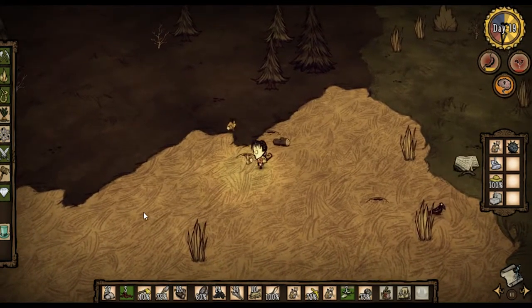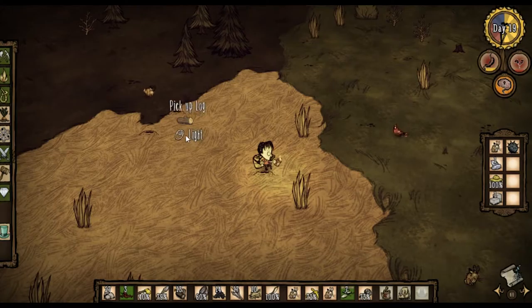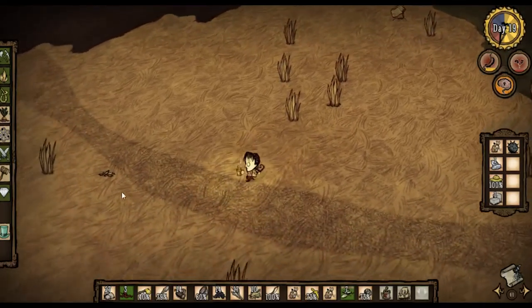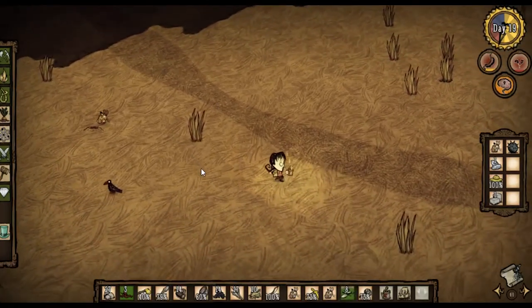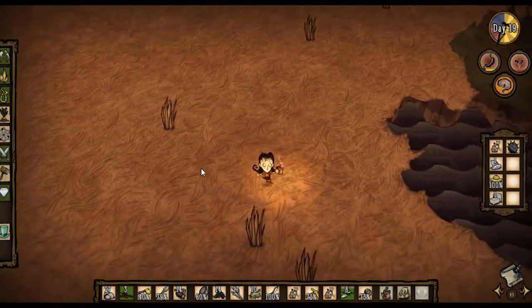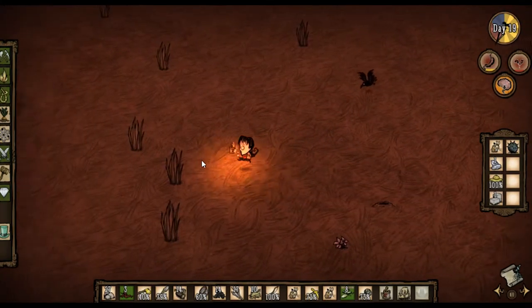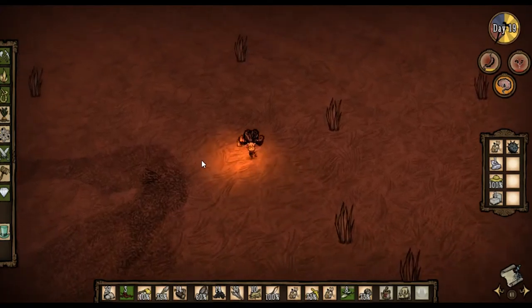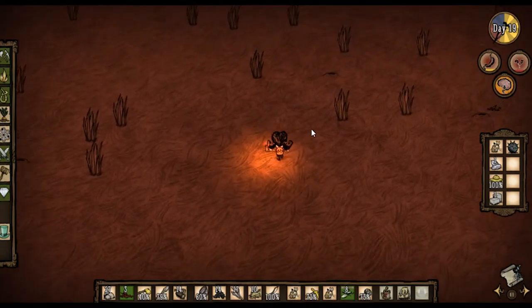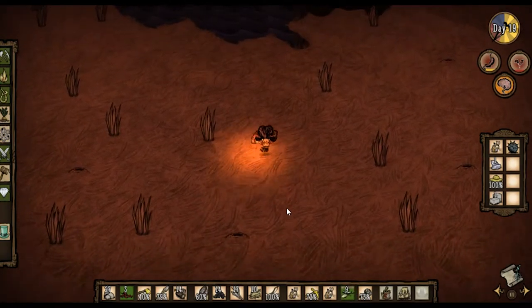There's a trap here — I think the rabbit under it died. I'll take that log, but I'm looking for flint. Please be flint somewhere — there's got to be flint around here, right? This is like beginning island, there should be flint everywhere. I probably walked past a ton on the way here and didn't even think about it. We need food too, so let's go back to our little base.